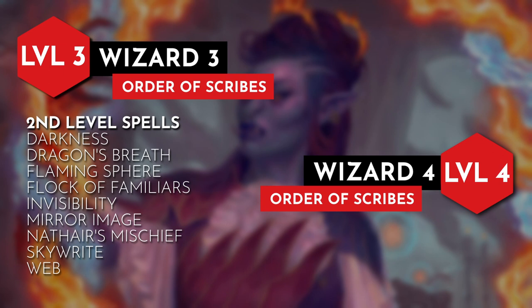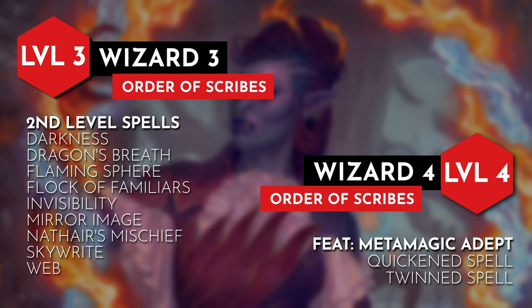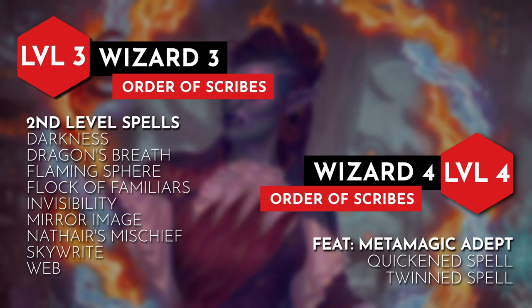At level 4 we have the option between an ability score increase or a feat, and I went with the feat choosing Metamagic Adept. With Metamagic Adept we can choose two options from the Sorcerer's Metamagic abilities and have two points to spend on them. This feat represents our ability to alter and change our art, similar to the damage swap from Awaken Spellbook. I chose Quicken Spell and Twin Spell — Quicken Spell is the equivalent of doing a quick sketch of a drawing, while Twin Spell is simply us adding the same details to a piece of art.